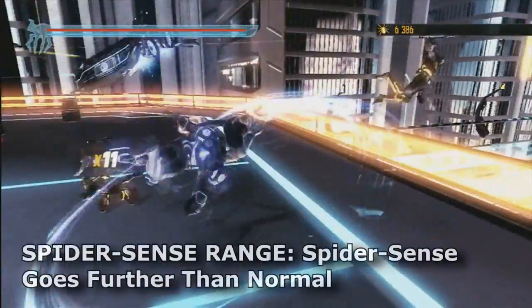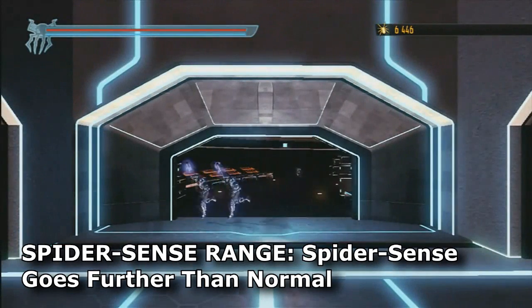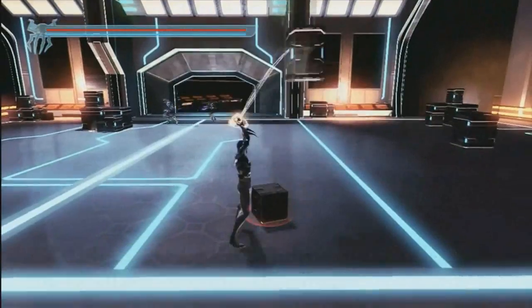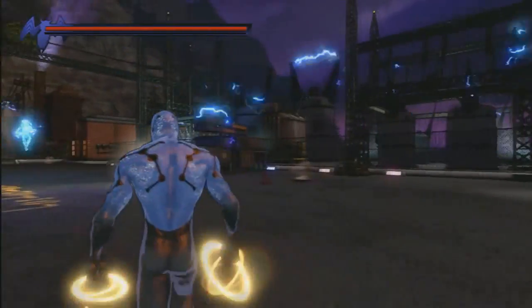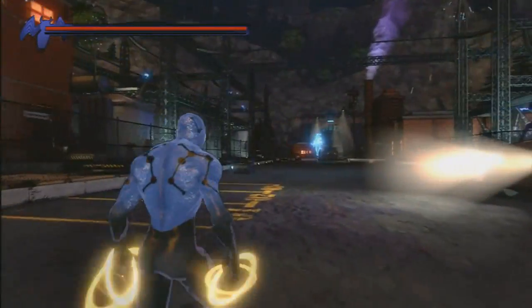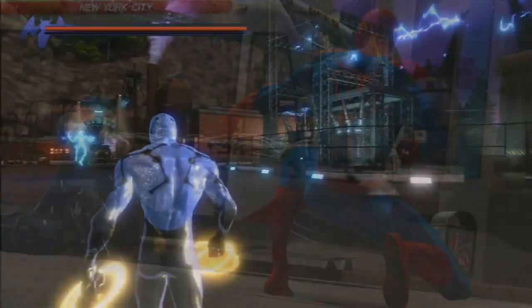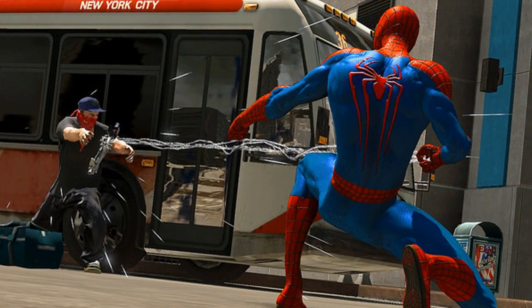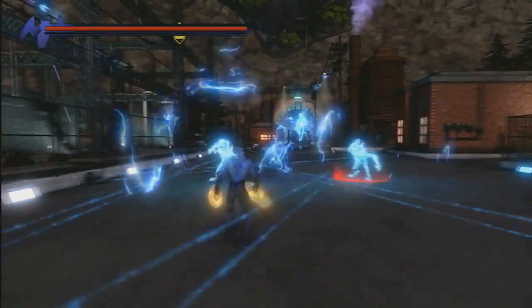The second perk is Spider-Sense range — Spider-Sense goes further than normal. Pretty cool in comparison to Spider-Man Noir. If you're playing as Cosmic Spider-Man, you know where your enemies are and you will be aware of all danger a lot better compared to the usual classic Spider-Man costume in the game.